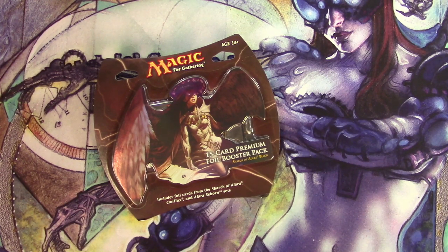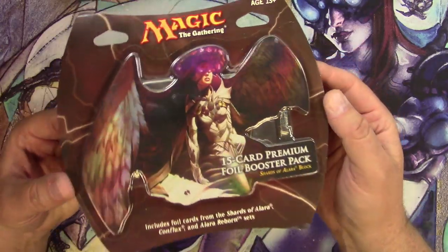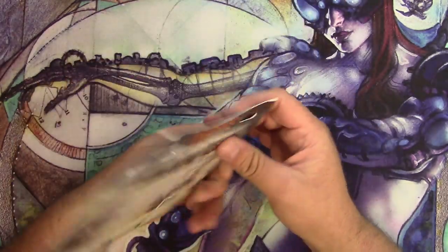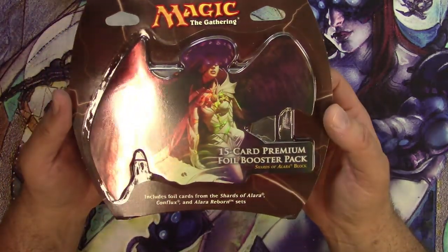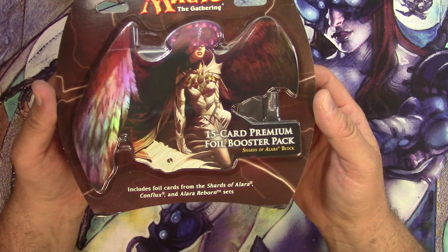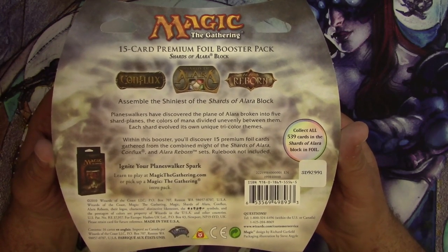Hey everyone, welcome back to Tragic MTG. Today I have something kind of cool: a 15-card premium foil booster pack from Shards of Alara block. This was way before collector editions — they tried their hands at the premium booster pack game during Alara block. Everything in here should be a foil card, and hopefully we'll pull something really good. You can have foil cards from Conflux, Alara Reborn, or Shards of Alara.